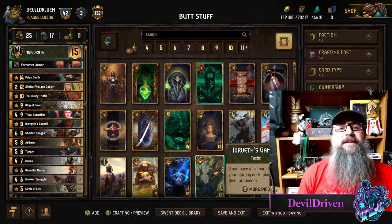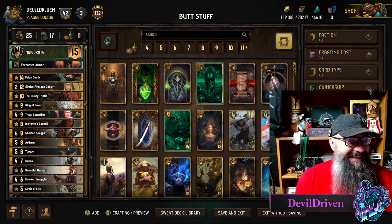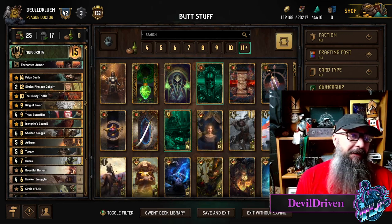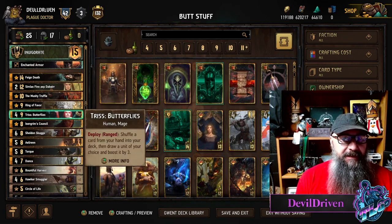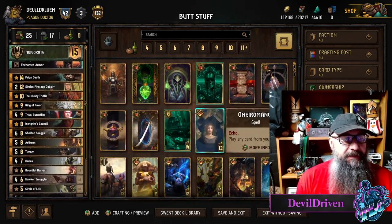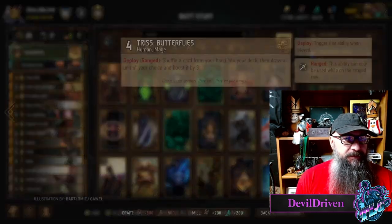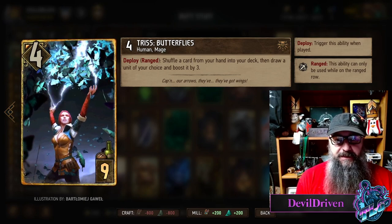Hey guys, what is up - I am Devil Driven, and this is a deck guide. Look at that, it's been a minute hasn't it. So this is what I went for day one. I've seen that hand buff seems to be pretty fun. Triss got a huge buff - I love this buff especially in the invigorate list.